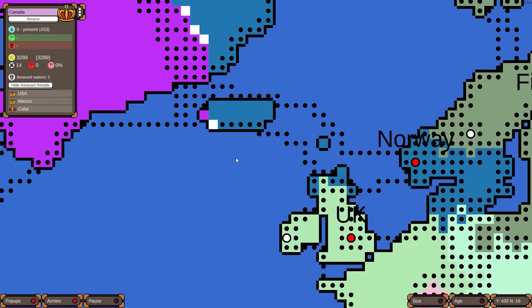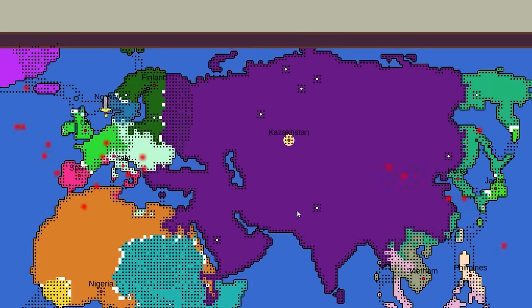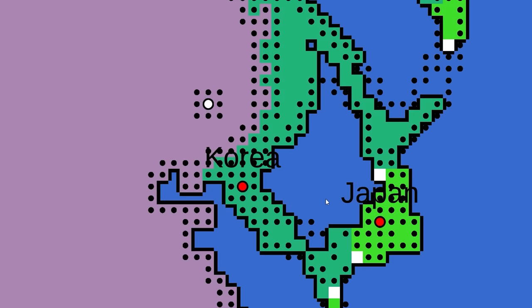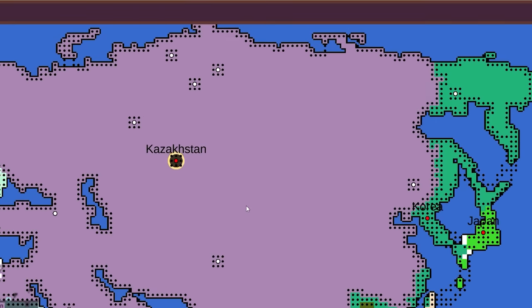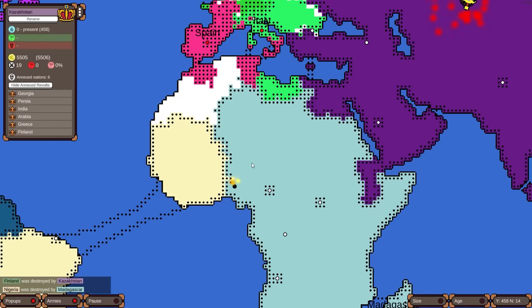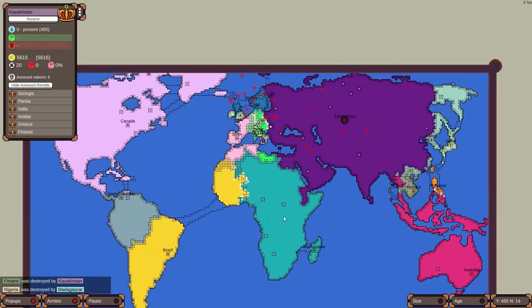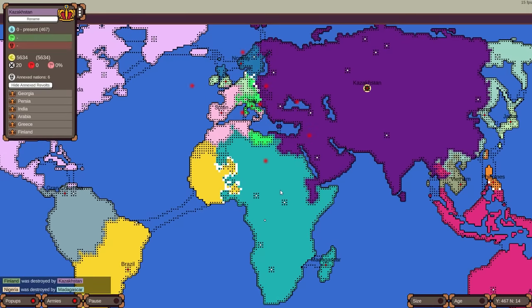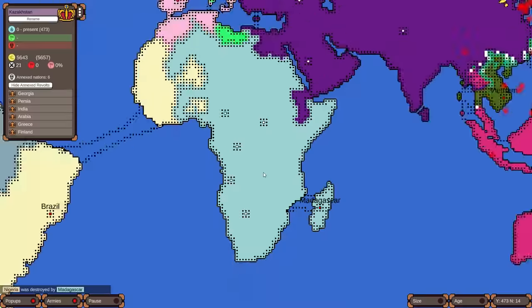Canada is going after Norway and Finland. Japan is now attacking Korea for a little reversal — let's see if Japan can kick Korea off the islands. Kazakhstan has so many separate little cities. Madagascar took out Nigeria, and then Kazakhstan took out Finland. Madagascar might be able to hold back, but the problem is Brazil could invade from South America, putting them in a three-front war.